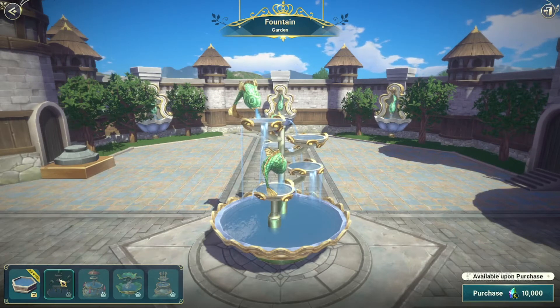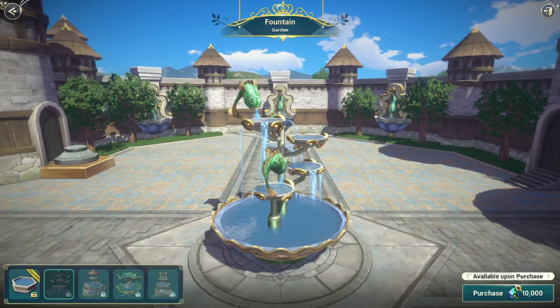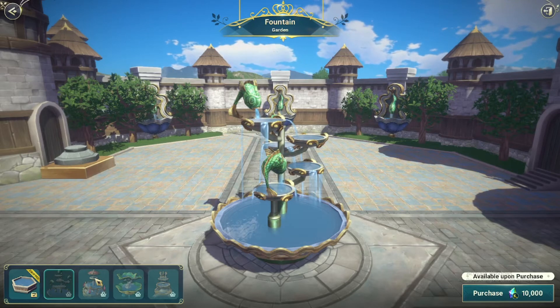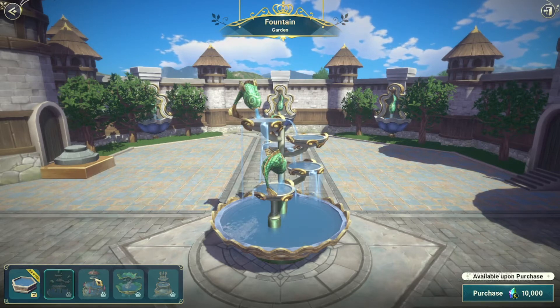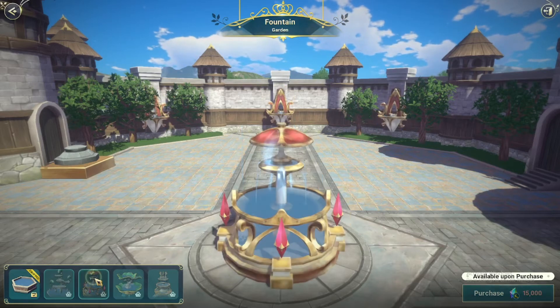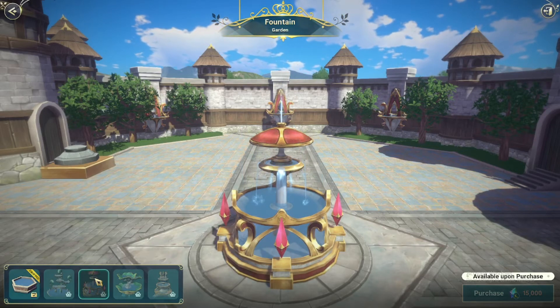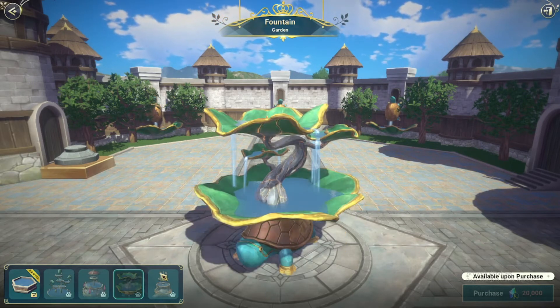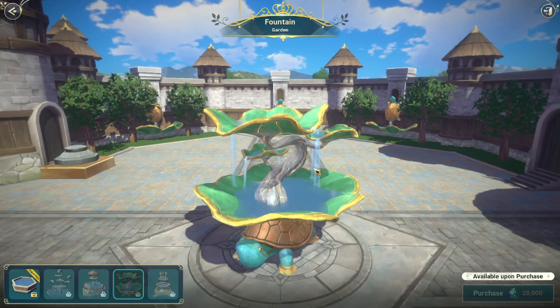A pretty fish fountain — we can actually afford this now! I don't know what else we have to spend kingdom prism on; I've only seen one recipe for it and I bought it. Here's a red and gold one. Oh, I like this — it's got a turtle at the bottom and it's like a flower!